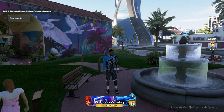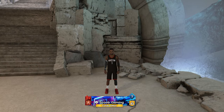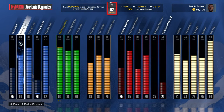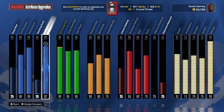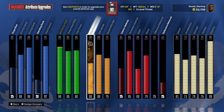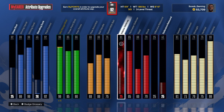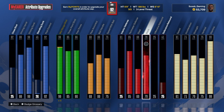Here is my 6'9" TMac build for lower rec. Let's get into the animations. Close shot 62, layup 80, dunking 90, standing dunk goes to 45, 92 post control, mid-range up to 90, 3-point shot 85, free throw 86, passing accuracy 68, ball handling 80, 75 speed with ball, interior defense 61, perimeter defense 85, 60 on the steal, 79 on the blocking.